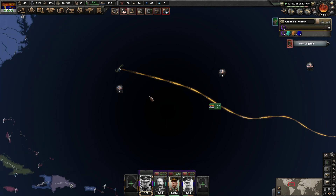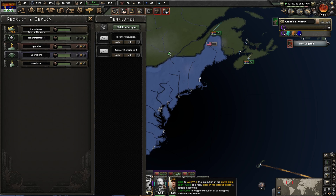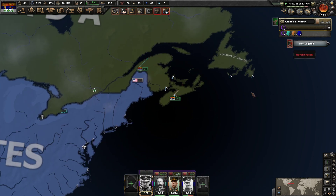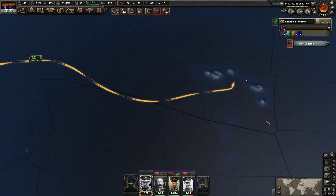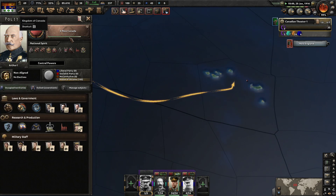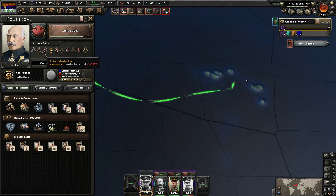It looks like you guys are now on the attack — that's nice. We still don't know where this naval invasion actually is. I think 8 Divisions should be enough to take the islands, or at least I'm really hoping so. We're going to get rid of Broken Economy, which is War Support — mine is 30. That's actually going to really boost our War Support, which is nice.